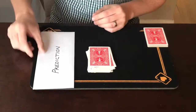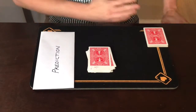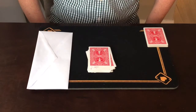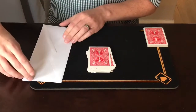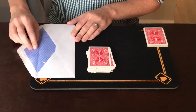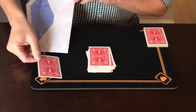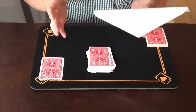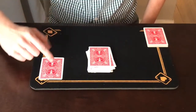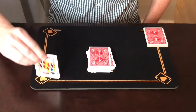Before I started filming this, I took a playing card from a different deck and sealed it inside this prediction envelope. At this point I would be hands-off — somebody else can take this envelope, open it up, and see what's inside. Somebody else opens it, reaches inside, and takes out one playing card. This can be checked out — nothing else is inside; it could be ripped open if you'd like.